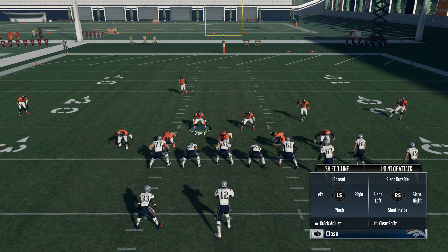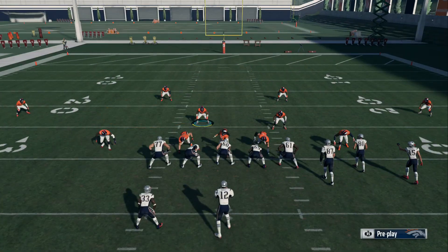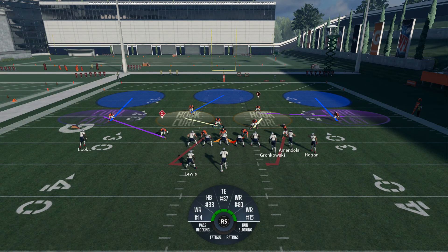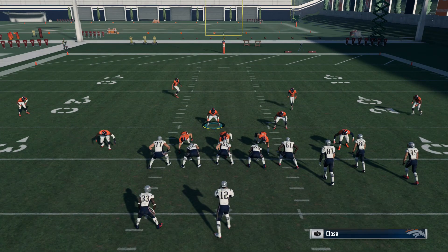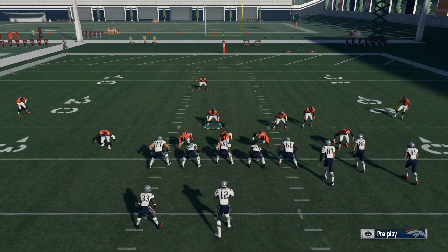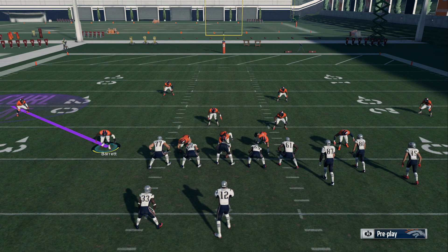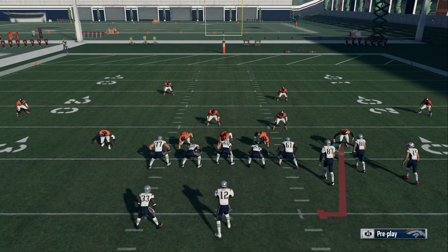I'm gonna show y'all how to stop this play and the routes in it. The defense I'm using is 3-4 Odd. All I did was baseline, pinched my linemen, and crashed middle. So this is how the play is gonna look — these are the adjustments you're gonna make.